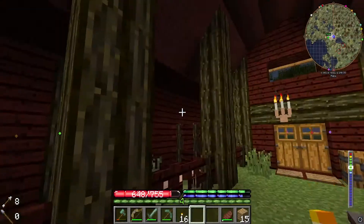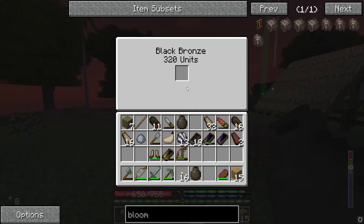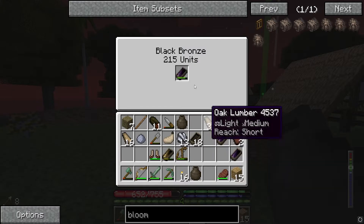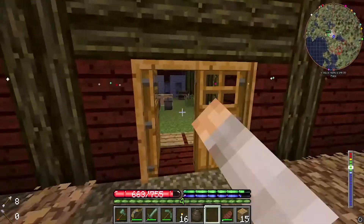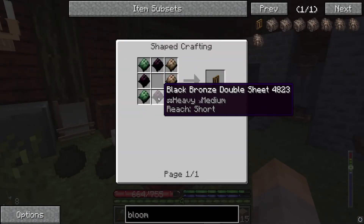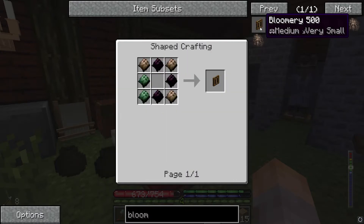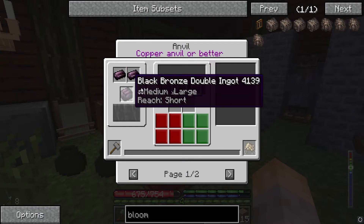The smelting is done. Let's see if the black bronze worked — I doubt it — oh wow, it did work! I got 300 this time. Let's get these ingots collected. We got four bars in total. How many sheets do I need to make the double sheets? That was so close. I need three double sheets.